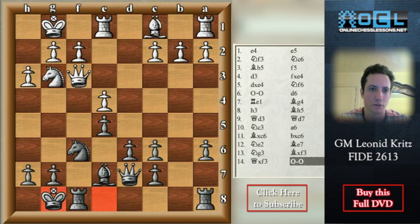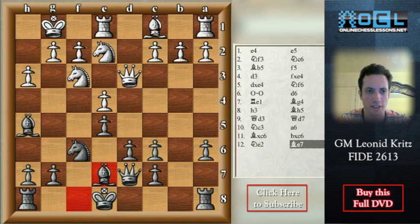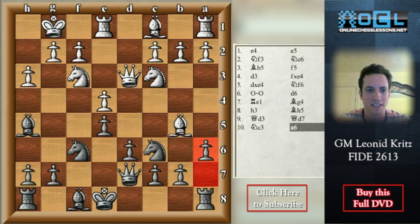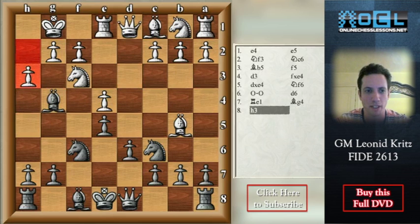This shows that Re1 is just a loss of time, and time is very important in this position. Because if white wants to exercise some pressure, then he should play quickly.